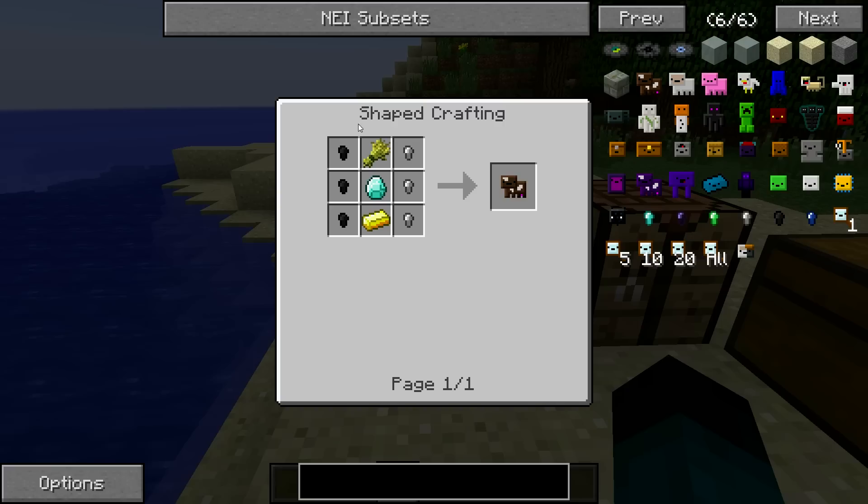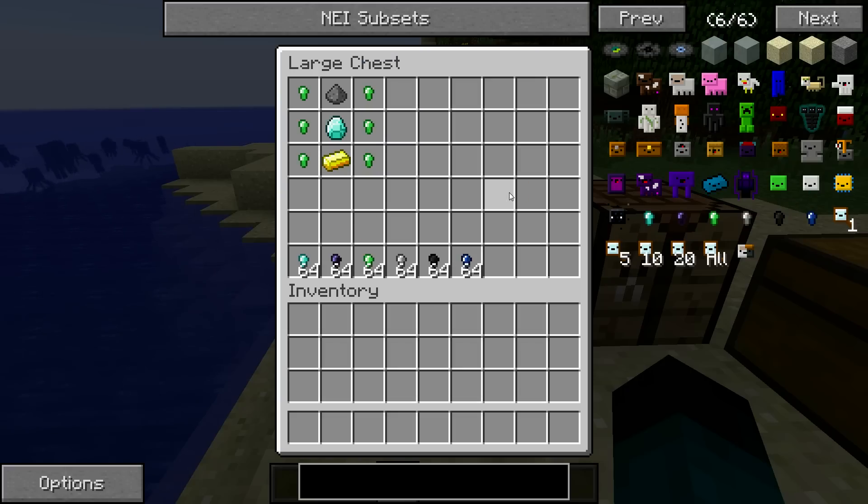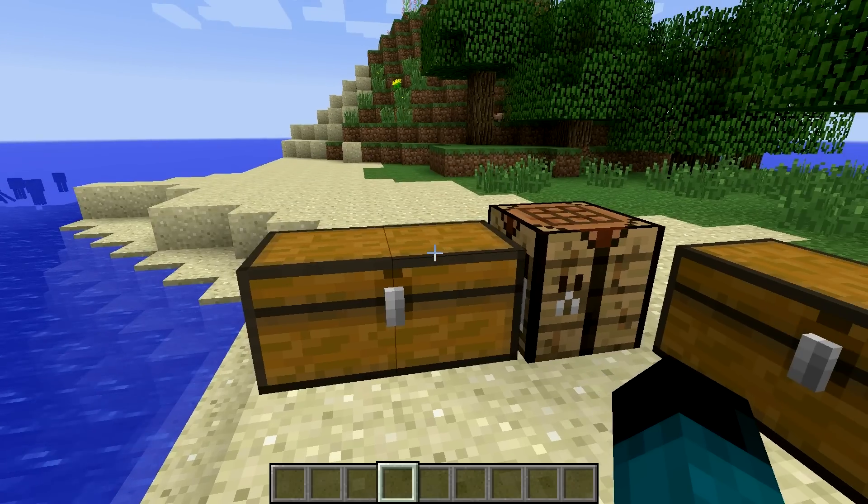The cow pet uses three coal nuggets, three iron ingots, the pet's food of choice which can be found on the forum post, a diamond, and a gold ingot. The top slot will always be the pet food, there'll always be six nuggets and then a gold ingot and a diamond for almost every pet. Some special pets are exceptions, but we'll talk about them later.